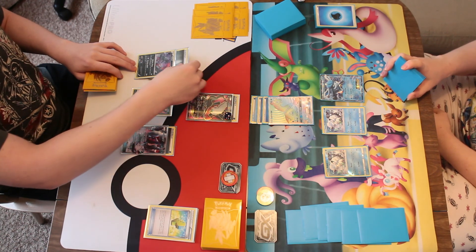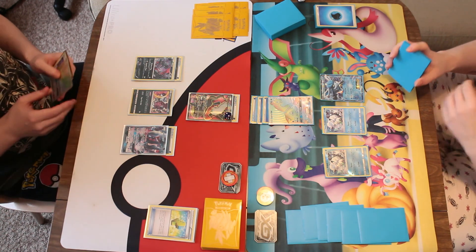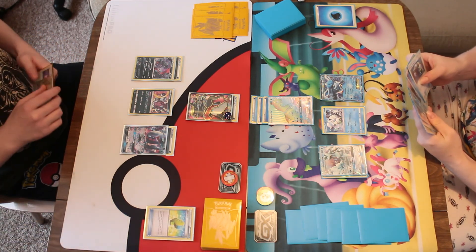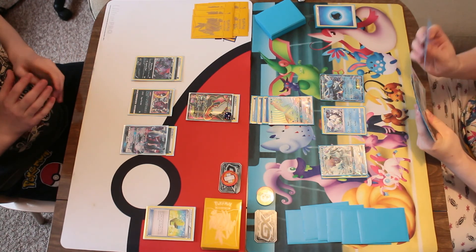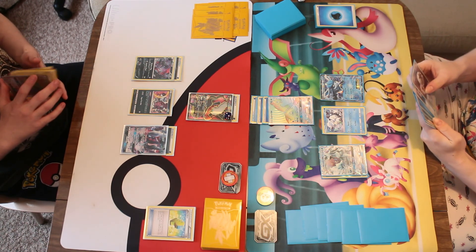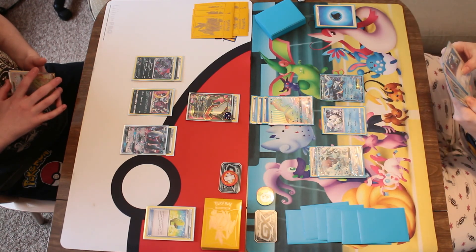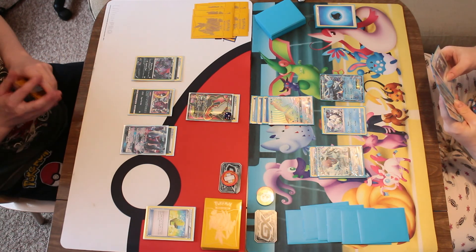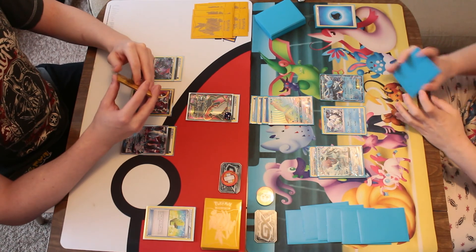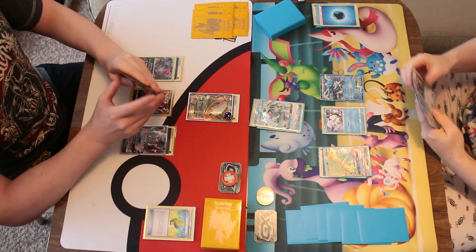Having to pay the retreat cost for Lapras is a bit eek, but I'd run Aqua Patch so I wasn't too worried. Drawing an energy switch, so evolving one of the Vulpixes. You can see the DCE at the front of my hand there. Attaching that to the Ninetales, then discarding two to retreat into Ninetales, and I believe then taking the KO on the Darkrai.